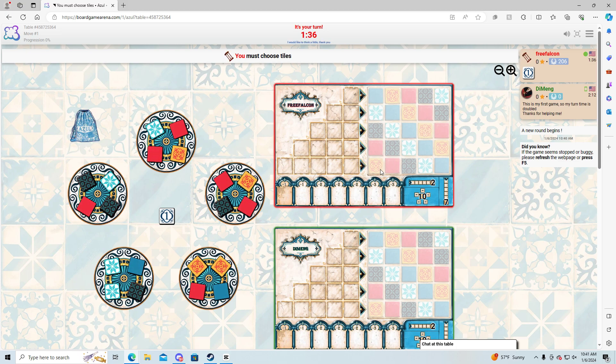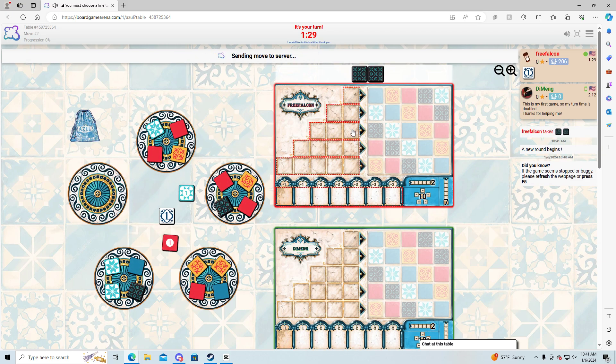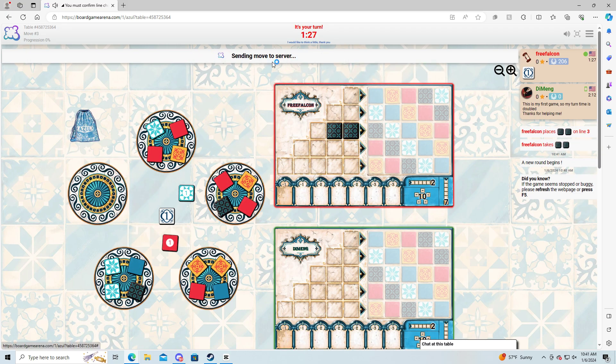We're going to want to try to pick a sequence that gives us the best chance of getting this. I think I'm going to go with this one here — put this here and confirm.